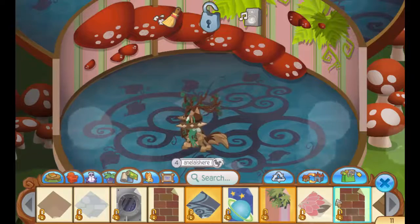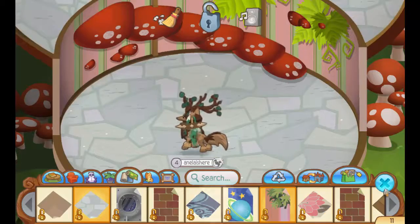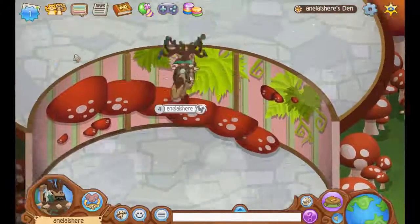Then there's the pink forest walls, which are also beautiful. Then we have a flower carpet, which is very, very pretty. And we have a slate floor. It's very nature-like and very pretty. I'm going to be making a separate video of decorating the den because I love it so much.